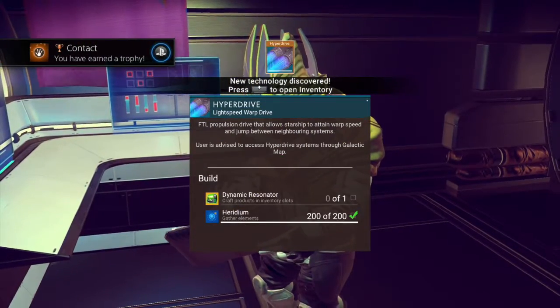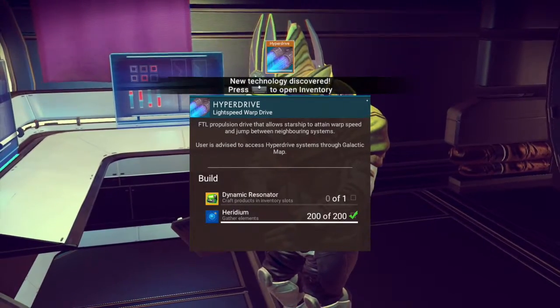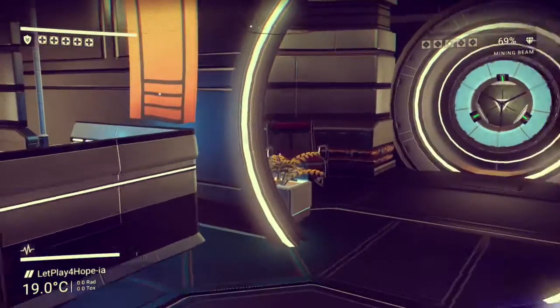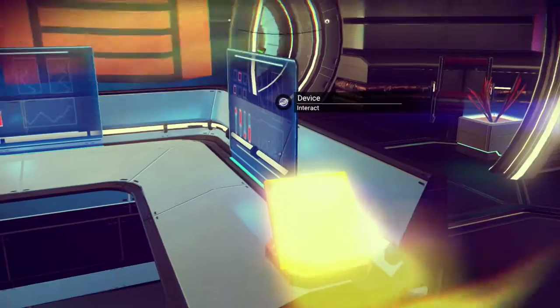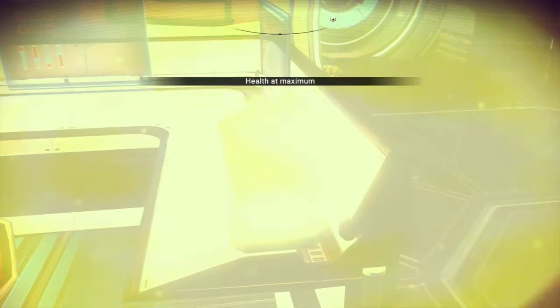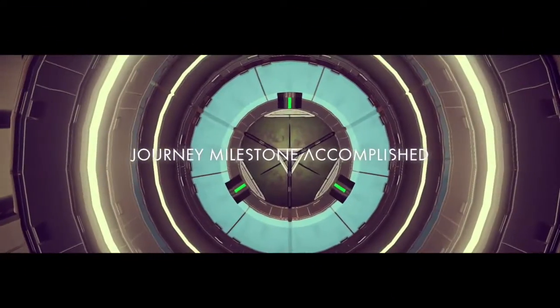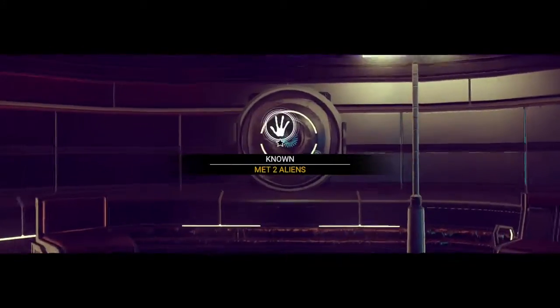Trophy! How do I make a dynamic resonator? A dynamic resonator? You can't actually make it yet — you have to find the recipe for it. I've been playing for days and I haven't found the recipe myself. We can actually just buy it straight out from the outpost if you want. That would be the way to go. Actually, I think there's a trading post in here if you turn around. There you go — you can buy it from that thing.